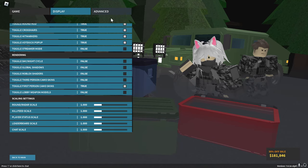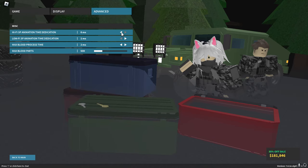After that, go to advanced and turn your Hi5 3p animation time to 1 millisecond, lo-fi to 1 millisecond, max blood process time to 1 millisecond, and max blood parts all the way down to zero.